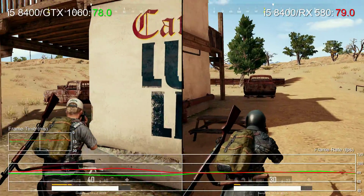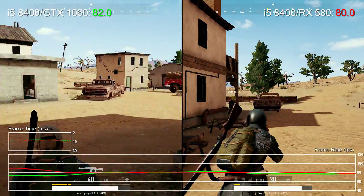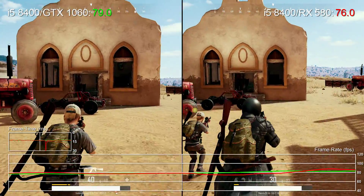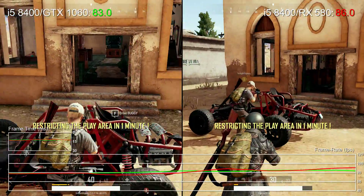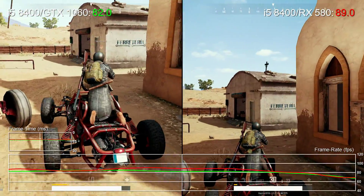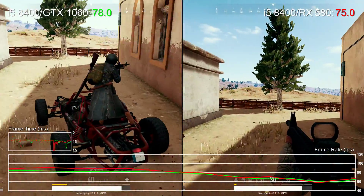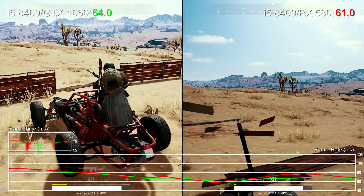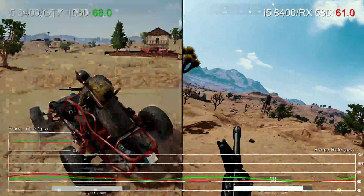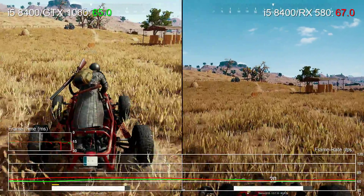So that's an initial look at PUBG on PC. Obviously a lot more testing to do, especially across the gamut of graphics cards we usually cover. If you liked this video and want to see more, give us a like and subscribe — we'll be back with a comparison between the GTX 1070 and Vega 56, and much more if you want to see it. Do let us know in the comments what you'd like to see. Thanks Rich. No problem. Until next time, thanks for watching.